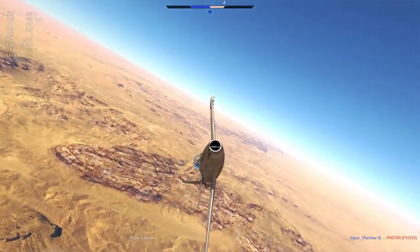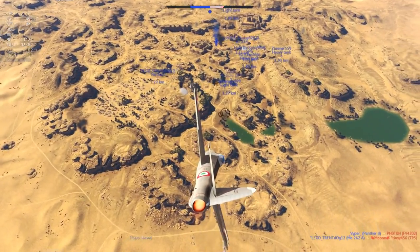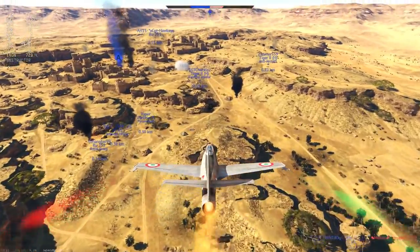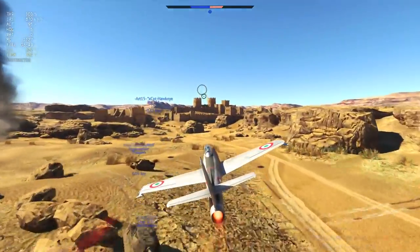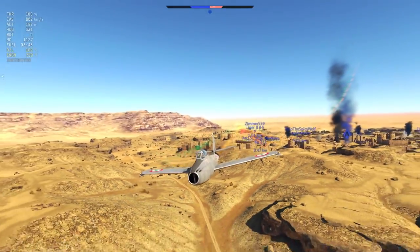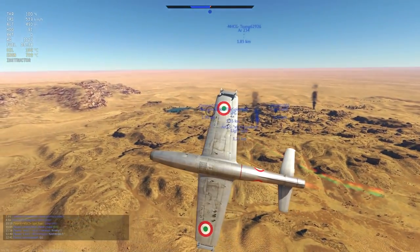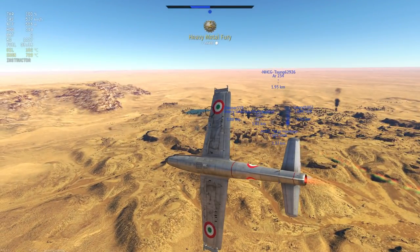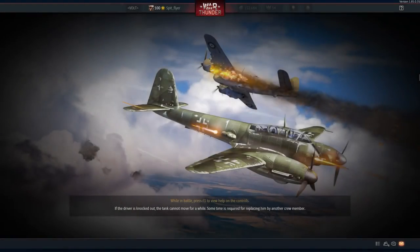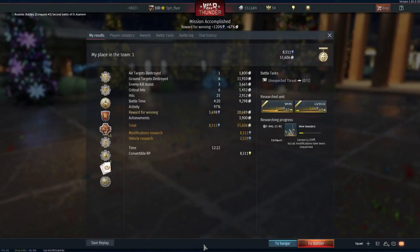Maybe we'll get some upgraded HVARs so I can at least penetrate the top of that Doom Turtle. My personal opinion is that if you get a direct hit with an HVAR, you should get at least a crit or some damage — I think the current situation is a bit of a kick in the balls. That's pretty much the B1 Centauro and a quick look at what I'm looking forward to in the Italian tank tree. It's a really nice Christmas present from Gaijin. Since this video will probably come out on the 24th, I'll wish you all a Merry Christmas — maybe I'll do something small for the 25th, but until then, take care and I'll catch you next time.